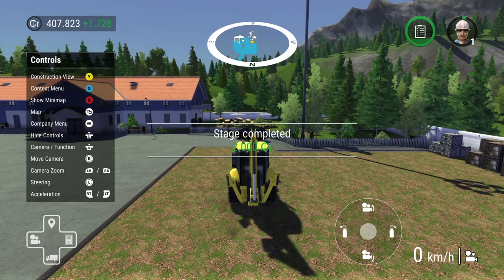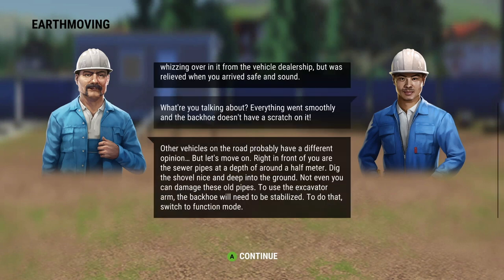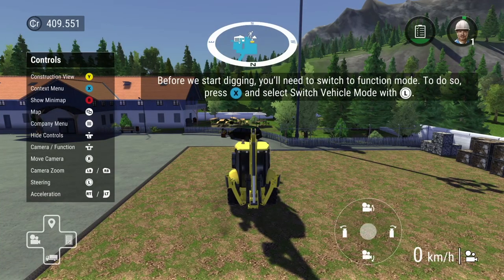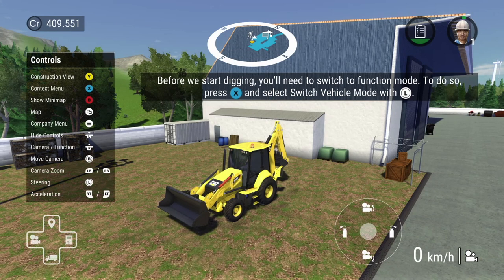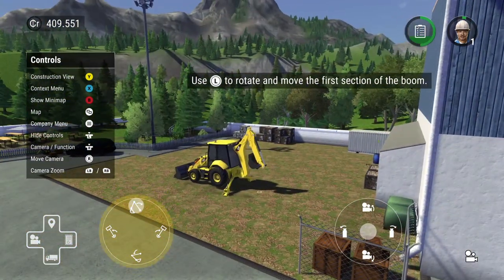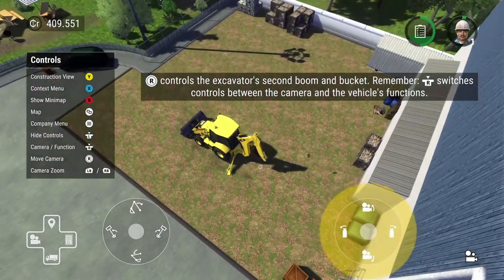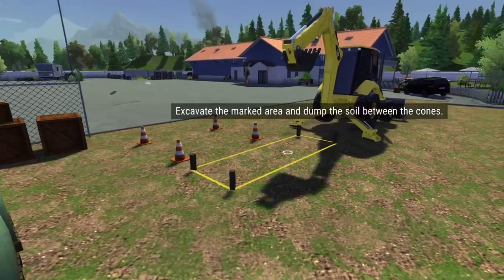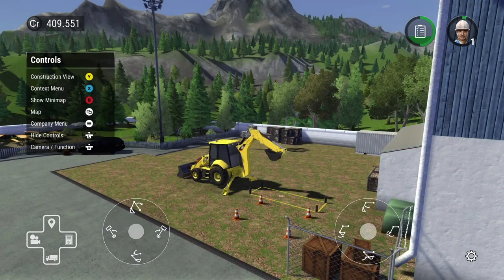There we go — back just a tiny bit. Nice bit of money for not really doing much so far. He's commenting on our driving there. We're going to start digging, so we need to switch to function mode. That helps balance our vehicle when we're using it. That operates up and down, that goes left and right. If we click down on the right we can extend this out. We're going to dig this part out and dump the soil in the coned area.